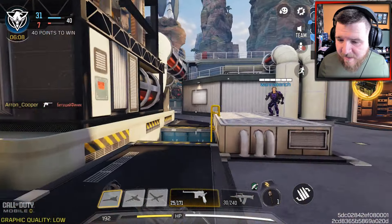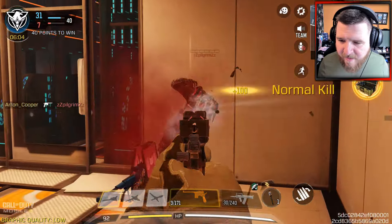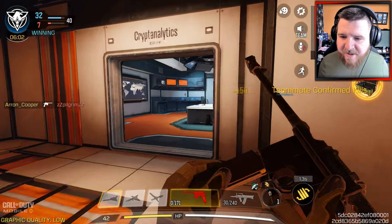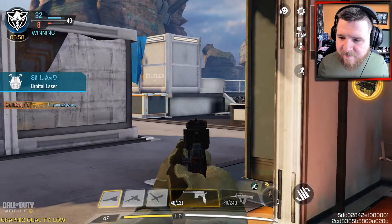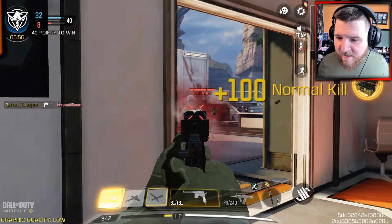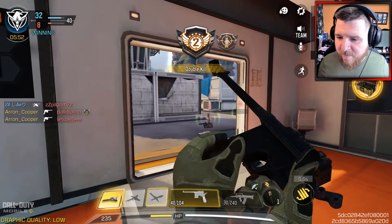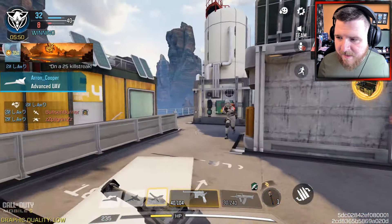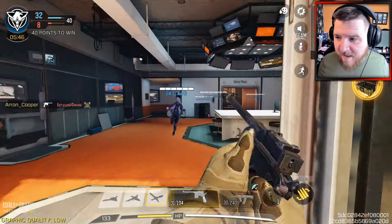The Emergency Airdrop is one of the new scorestreaks added in with this season. Basically it's like a streak that drops in multiple care packages. So if you get your luck right, you can get loads of good scorestreaks to help you, especially if you want to go for high-kill games. I think it's pretty good — I do like it.